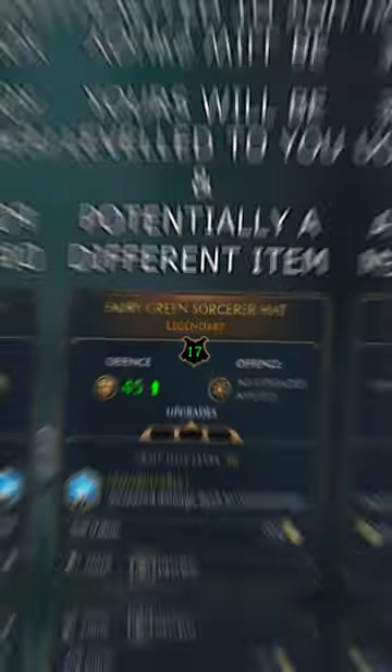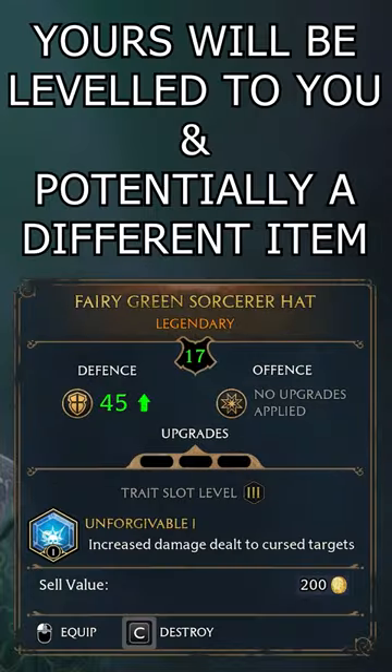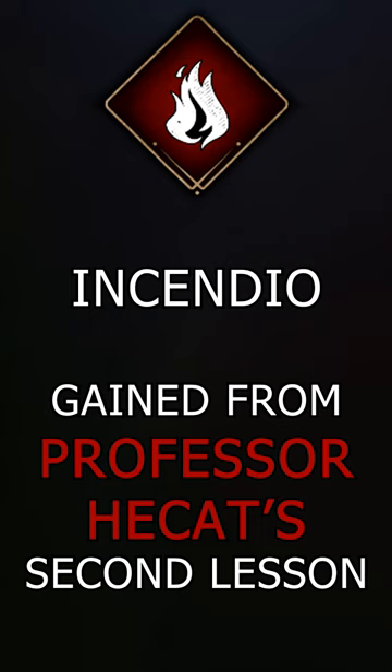Get a legendary piece of gear super early in Hogwarts Legacy. All you need is Incendio, a spell gained extremely early on.